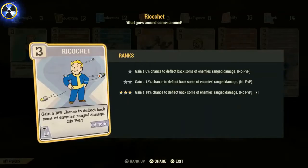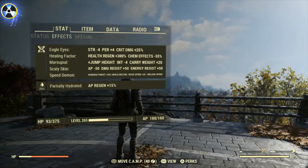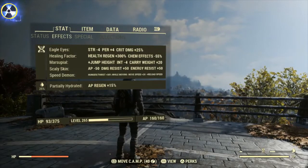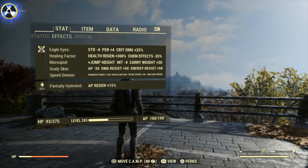Last but not least we've got Ricochet — only an 18% chance, could be a little higher, but you have a chance to deflect back some of the enemy's ranged damage, though no PVP on that card. For mutations, I accidentally consumed Eagle Eyes — didn't mean to. Healing Factor is on but you don't really need it on a bloody build. My three go-to serums I'll always have on are Scaly Skin and Speed Demon.